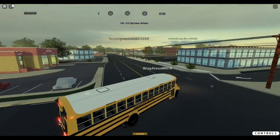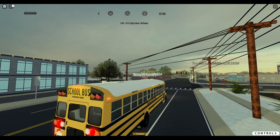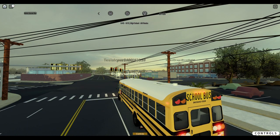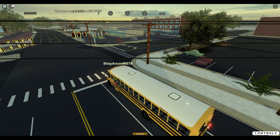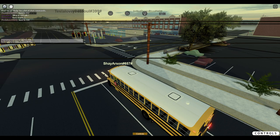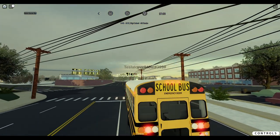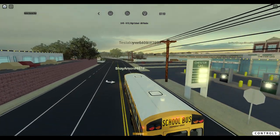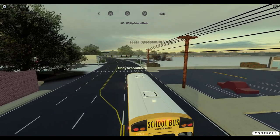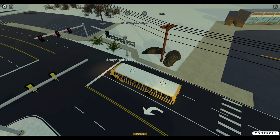Okay, we're heading back to the bus lot. Star code — imagine having your own star code. Why is there just a crosswalk here? Usually the crosswalk would be up at the front.